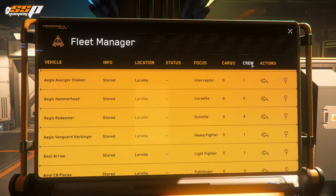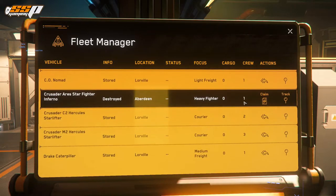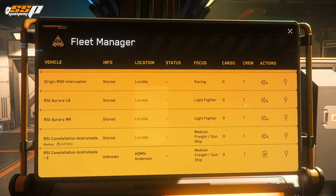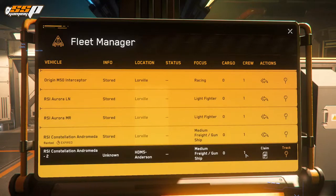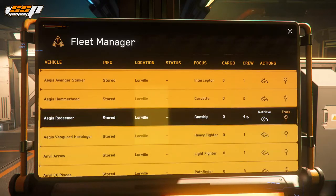You'll also see a cargo column, which shows how much cargo is currently on board — not necessarily how much the ship is capable of carrying, so keep that distinction in mind. The crew column shows you the crew of the ship. You can have less or more — in most cases you want at least one to actually fly the ship. For example, the Redeemer shows a crew of four; you need a minimum of three in my opinion, but can have up to four to best use that ship.